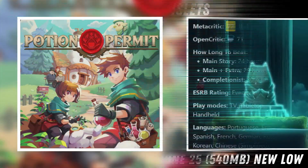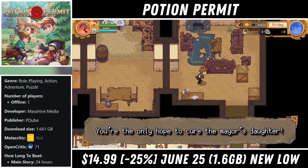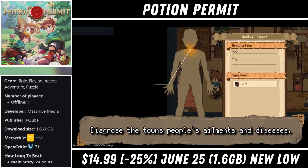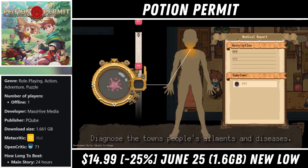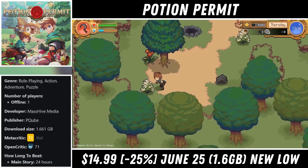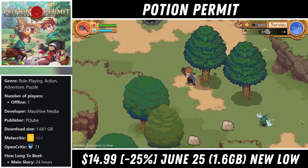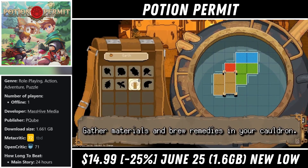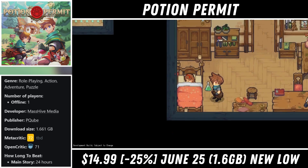Next we have Potion Permit, which is a single player top down adventure style game in a similar vein to something like Stardew Valley with a few differences to help set itself apart. It has a download around 1.6GB and should give more than 20 hours of gameplay on average. In this one we play as a chemist on a task to help a small town off in the woods. We have to open a clinic to create medicines, go out and gather materials, learn different recipes, unlock and craft different potions while taking care of patients and building relationships with the people around the town.